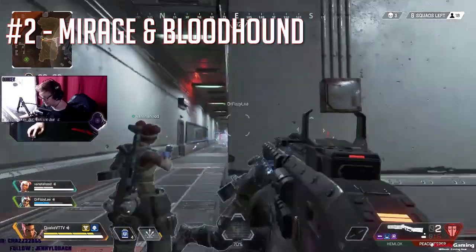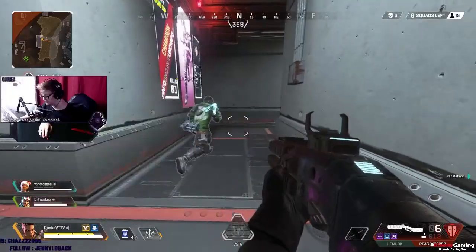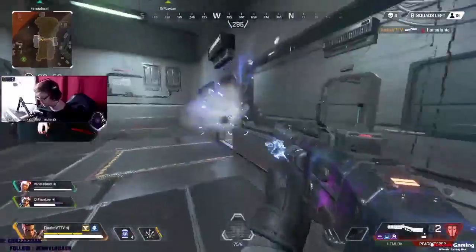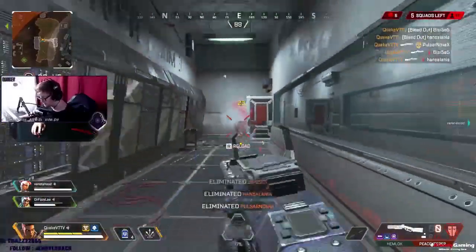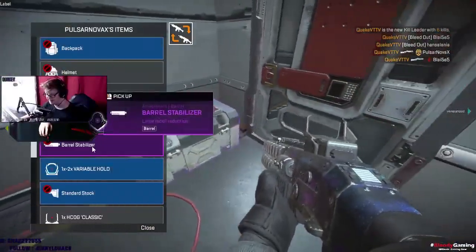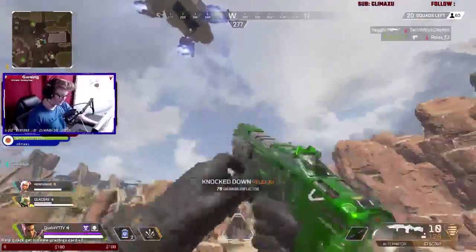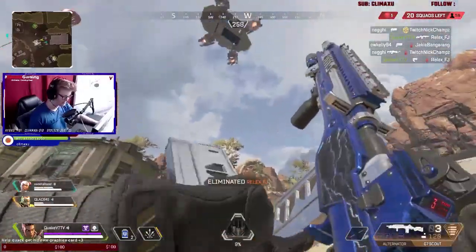Now at number two we have Mirage and Bloodhound. This is a trickier composition — it's made for info and recon. What you want to do with this composition is get as much info as you possibly can before engaging in a teamfight. Bloodhound has his Q which can scan a short area around him, seeing traps and enemies. Mirage's Q will send out a decoy that baits the enemy's position, and if the enemy shoots his decoy there is a little marker showing where they are for a brief moment.